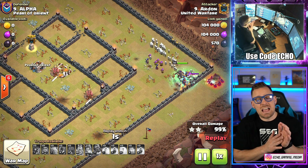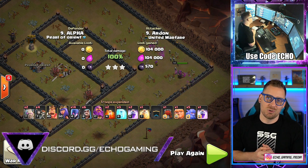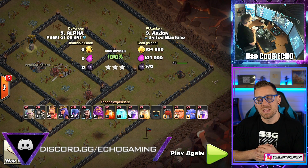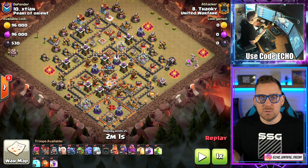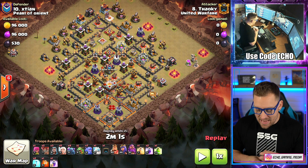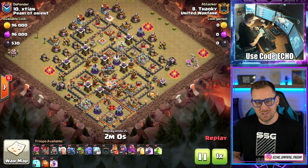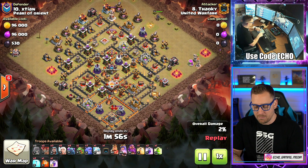Really nice looking attack, but we have more. Before we get into more, come through my Discord server linked down below if you want to hang out and talk Clash of Clans. The wall improves a little bit, and we have Thoki coming in with a P.E.K.K.A. Smash — a really solid strategy for Town Hall 11 — getting those healers in action, getting those P.E.K.K.A.s going, and the bowlers supporting.